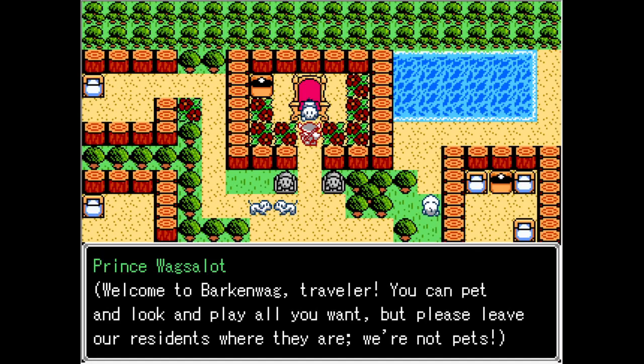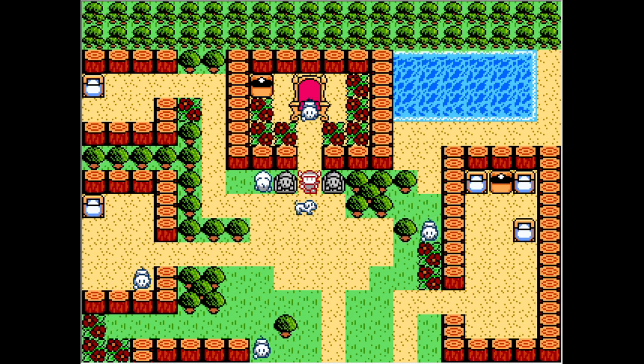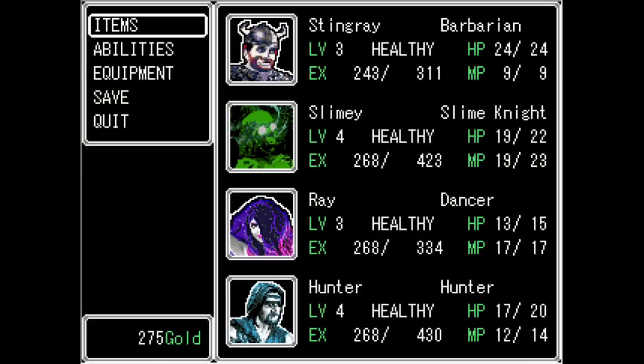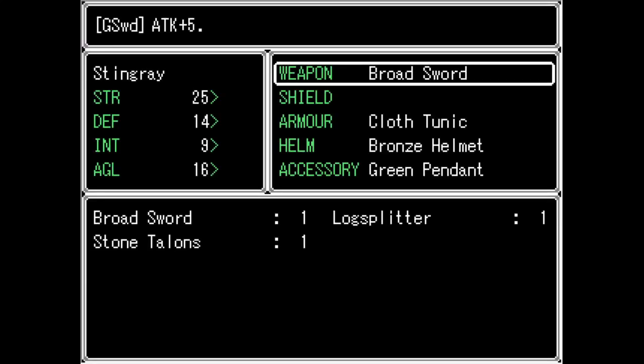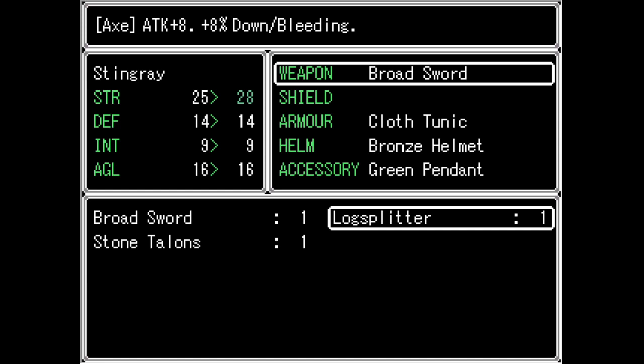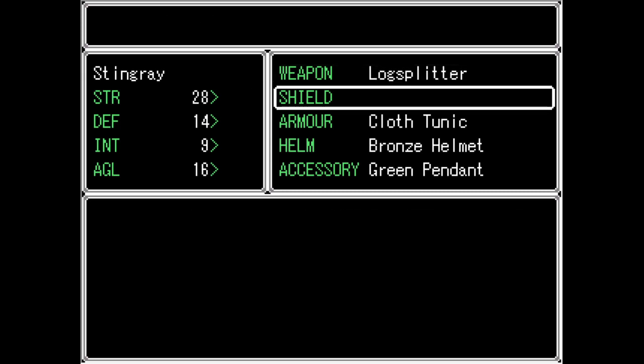A doggy tail. 'Welcome to Barking Wag, traveler. You can pet and look and play all you want, but please leave our residents where they are — they are not pets.' Okay, we don't need to do anything there. But I would like to see — he has stone talons, which is kind of good. A log splitter would be nice as well — eight attack and eight percent for bleeding. I think I'm going to put that on him.